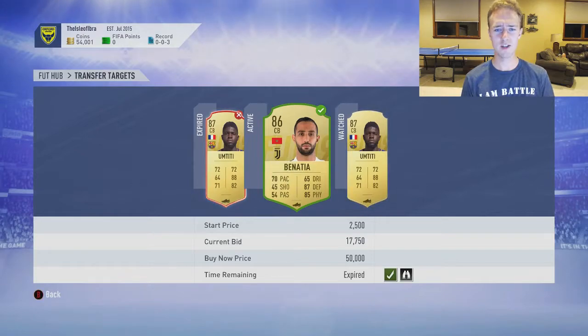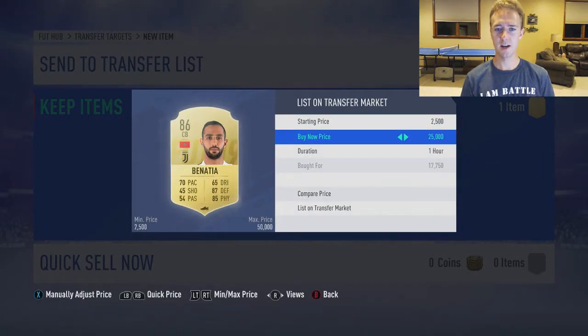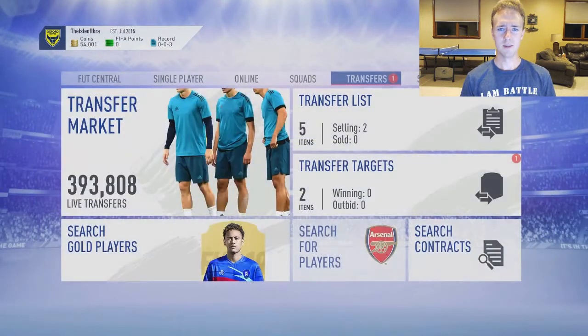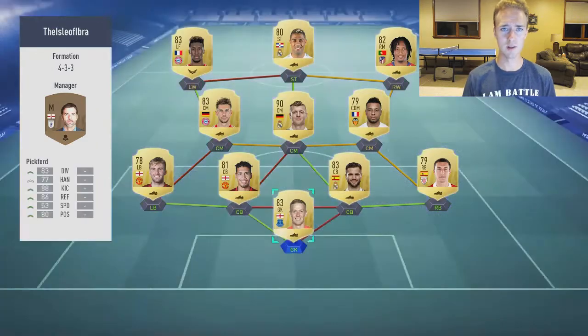I just won this Benatia on a bid for 17,000 coins and he's going for around 25, so I'm going to list him up really fast. That'll be a very nice flip. Late night bidding, always very good. I've been watching Untitty as well and I've had some very close calls with him, getting some nice bids and then relisting them.